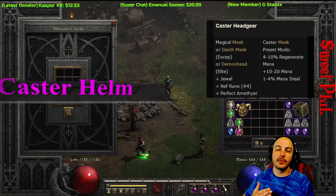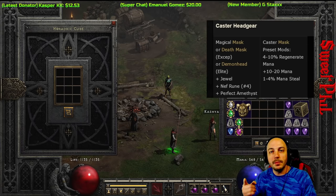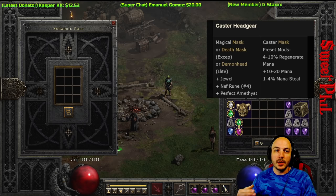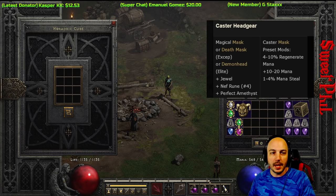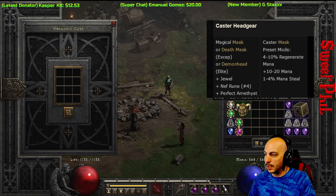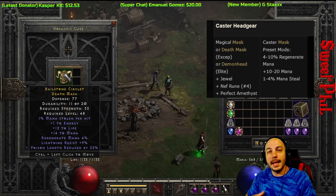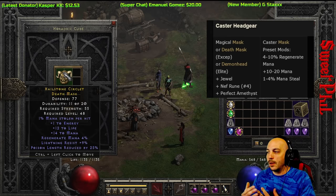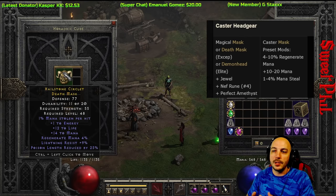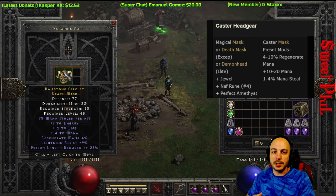Even though this is a caster recipe, don't sleep on the Caster Helm for melee characters early on. It's not godly end-game gear, but early on it can be tough to find mana leech. You need any mask, death mask, or demon head, a jewel, a Nef rune, and a perfect amethyst. It gives 1 to 4 mana leech along with mana and mana regen. This one rolled with 1 mana leech, but if you can't find a mana leech ring or amulet early on, this helps.